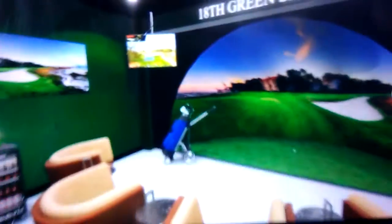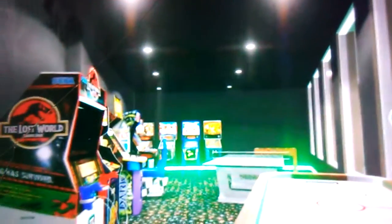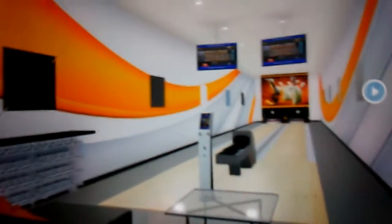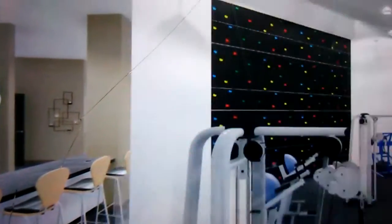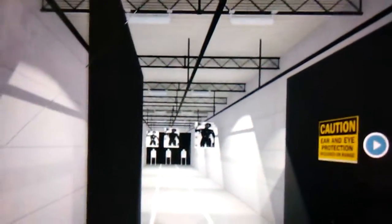Community amenities include a golf simulator, library, indoor farm, arcade, community pool, cinema complete with a lobby and a star-struck ceiling pattern, a community bowling alley, restaurant, gym with a rock wall, and even an indoor shooting range.